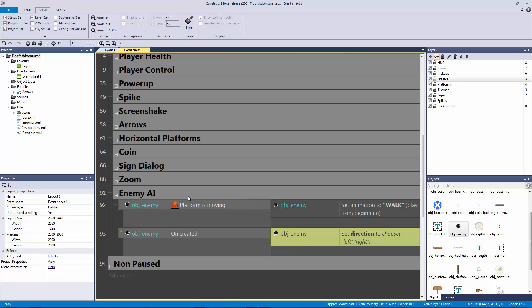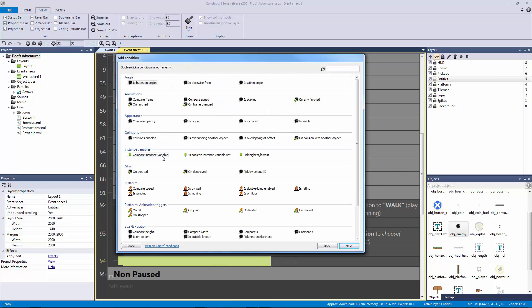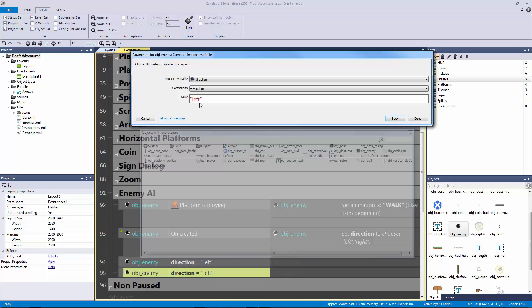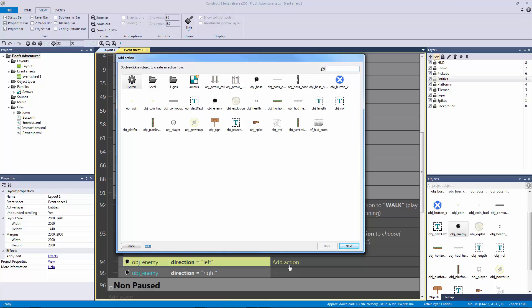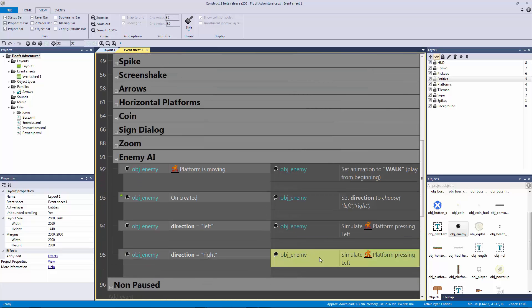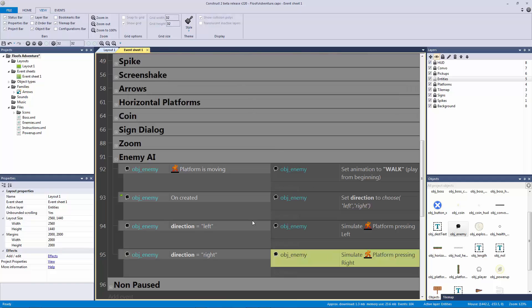Now we need to find out what to do with the direction when it's set. Hit B on the group, double-click the event, go to our enemy and compare the instance variable 'direction'. We want to find out what we do when direction equals 'left' and vice versa. When facing left, we simulate control to the left - object enemy simulate control left. And vice versa, we do the same for the right.